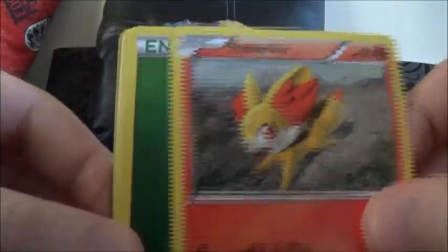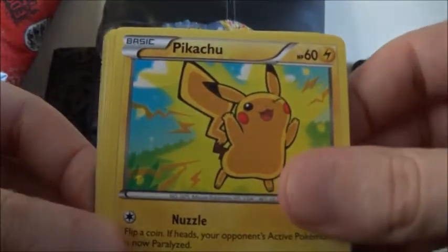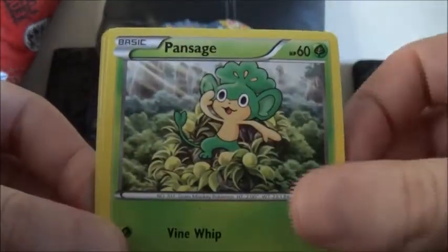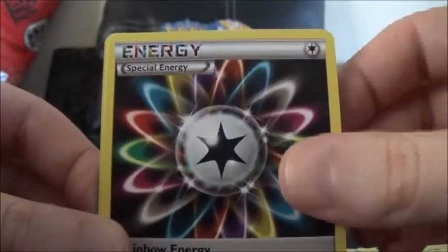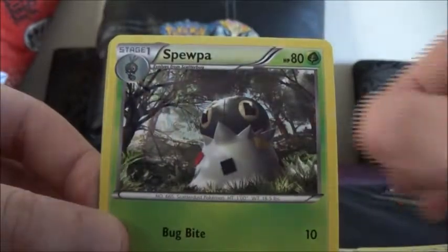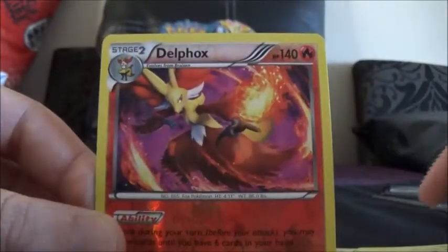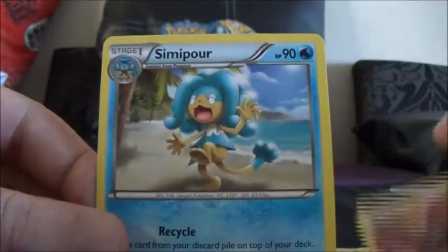So this one starts with Fennekin, Grass Energy, Pikachu, Pansage, Fairy Energy, Rainbow Energy, Great Ball Trainer, Spewpa, and a Delphox Reverse. I wonder if this will be the same as the Talonflame before — and it is the same: a Delphox Reverse without the rare holo.